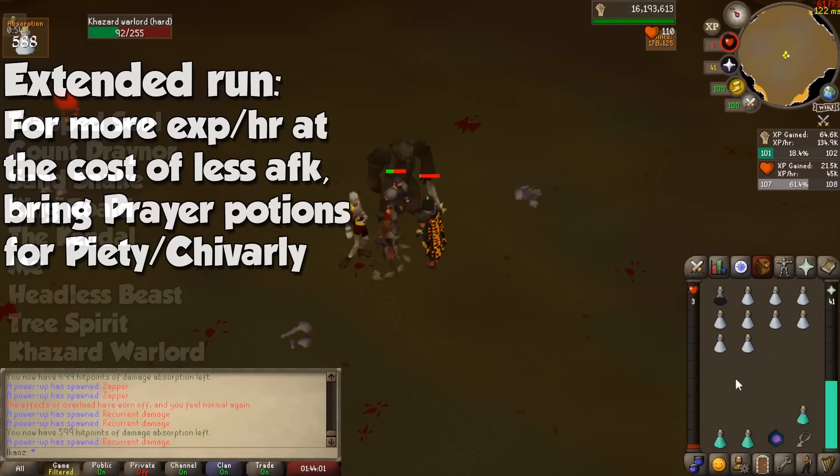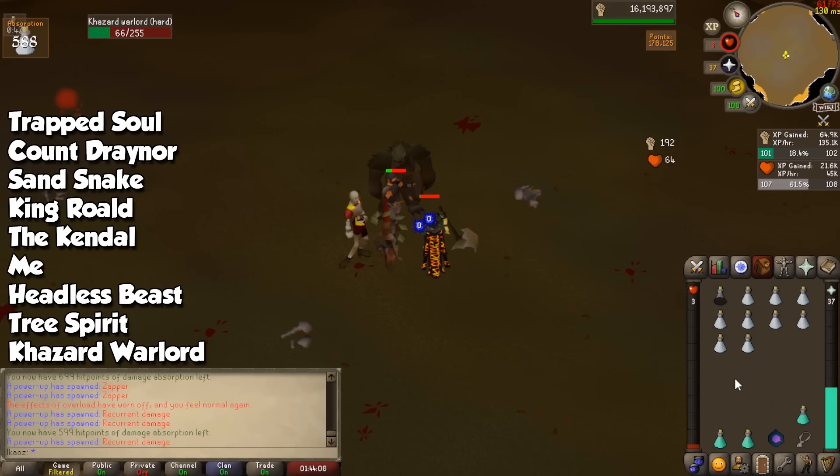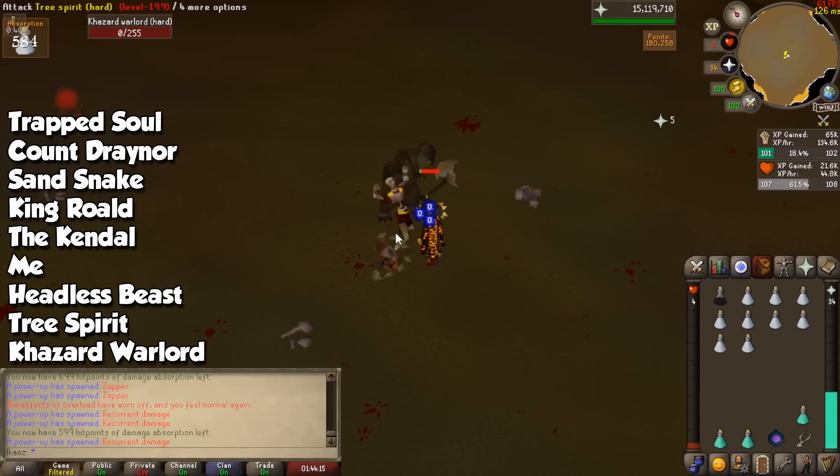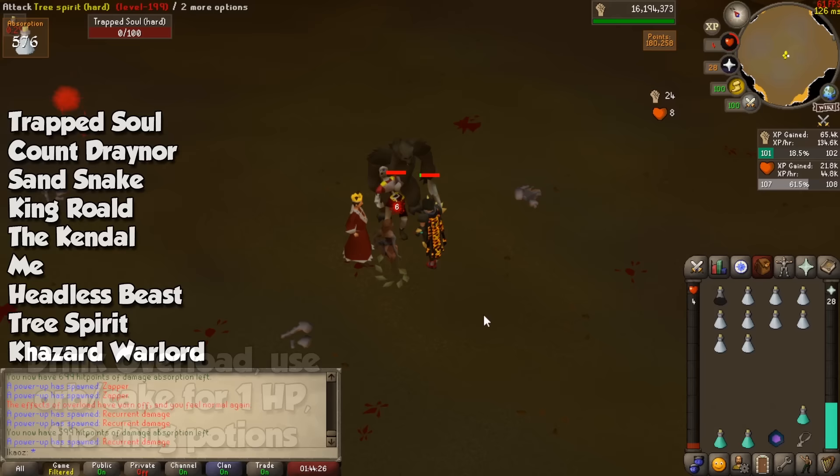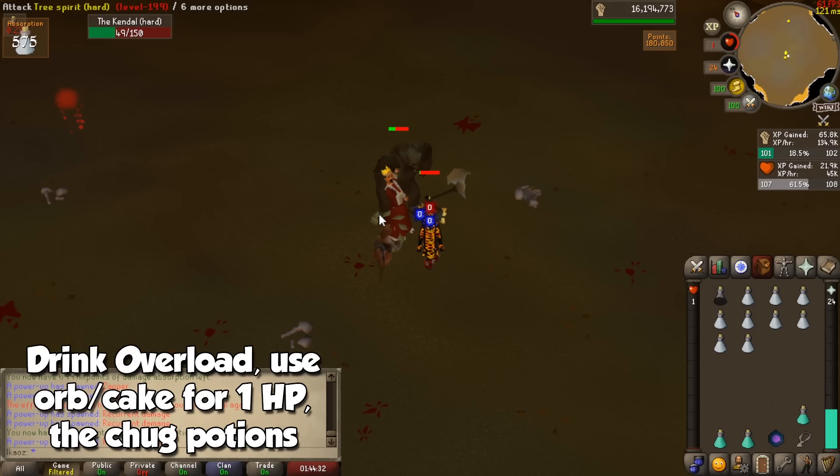You are going to choose the same monsters I told you for our very first run: the Trapped Soul, Count Draenor, the Sand Snake, King Roald, the Kendal, Mevans, the Headless Beast, the Tree Spirits, and finally the Khazard Warlord. All of these attack with melee and have no mechanics whatsoever, so this is what I personally use. If you want to add any more, just make sure they don't have any problematic mechanics and add them to the list to earn slightly more points. Go to the middle of the arena, drink your overload, lower your HP, take your absorption potions, then turn auto-retaliate on and let the game do the work for you. You can stay here for up to 6 hours when the game forces you to log out, but it would be a good idea to resupply every now and then.